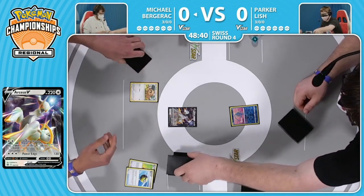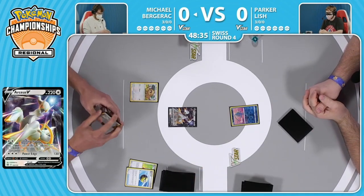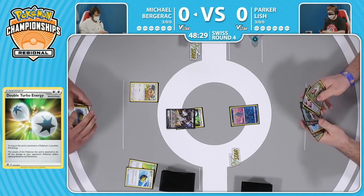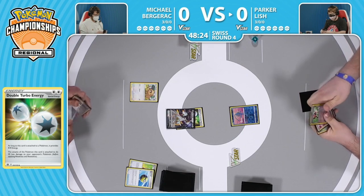With the Industrious Incisors, you're just going to draw more cards, so the confidence is still there - being able to work your way out of this situation. The Double Turbo Energy to start off things as well means just one more energy and the Arceus V Star, and Michael is good to go.